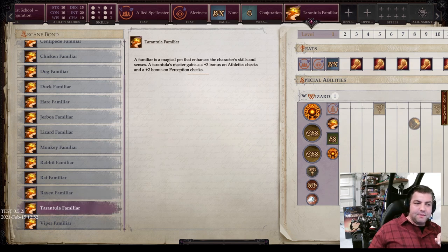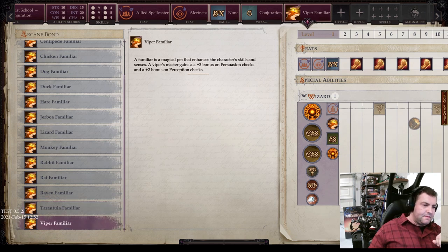Then you get the tarantula familiar — plus 3 bonus on athletics checks and a plus 2 bonus on perception checks. And finally, the viper familiar gives a plus 3 bonus on persuasion checks and a plus 2 bonus on perception checks.